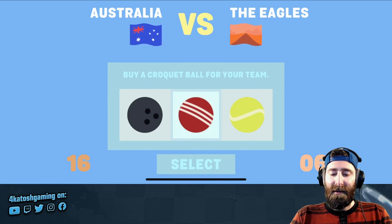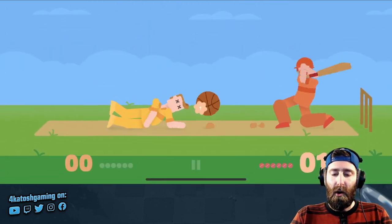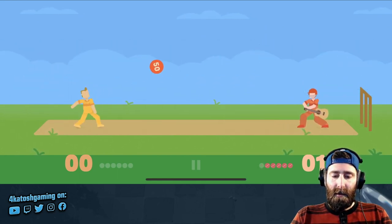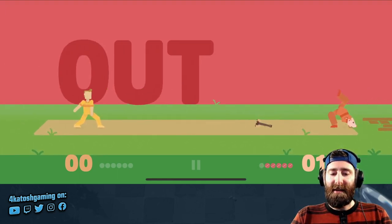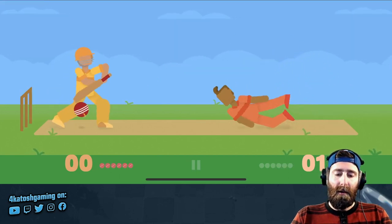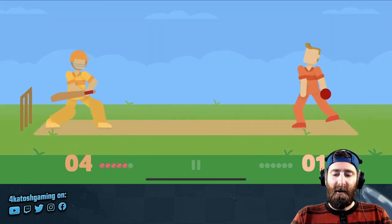Then you get to choose an upgrade. Let's go ahead for a croquet ball — we'll use that. Now we're looking for 18 points to win. Oh! Basketball coming in quick smart. That heavy ball is so hard to do anything with. Alright, here's that croquet ball — what can we get done with that? Not a whole lot.